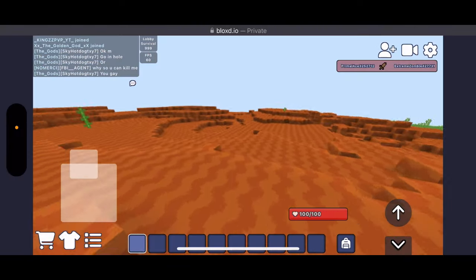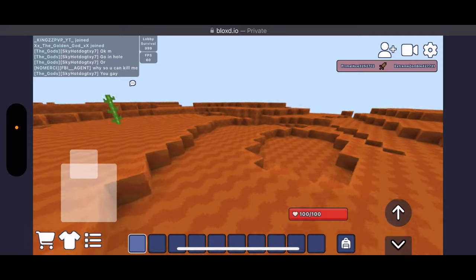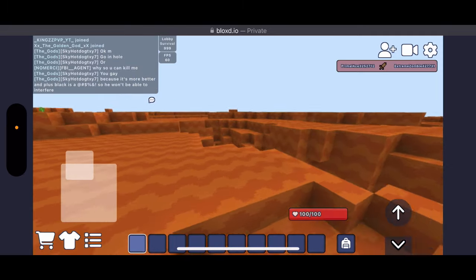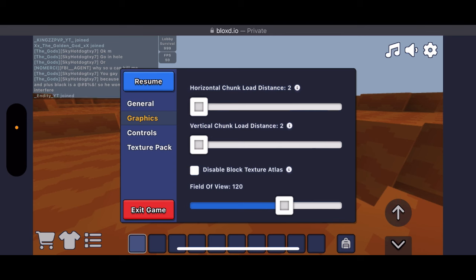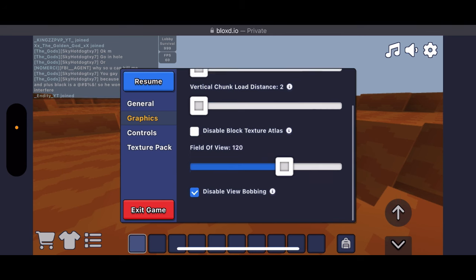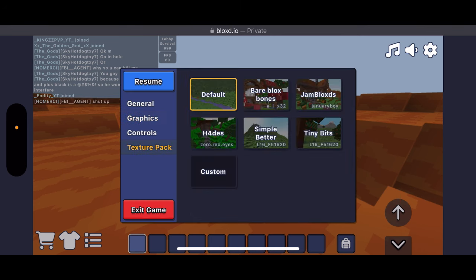I feel like one way that Bloxd.io could help with FPS is by allowing you to turn off shaders. For those of you that don't know, Bloxd.io added shaders a long time ago, but there's no option to turn them off. They aren't like insane shaders — not like the stuff you would see in Minecraft.